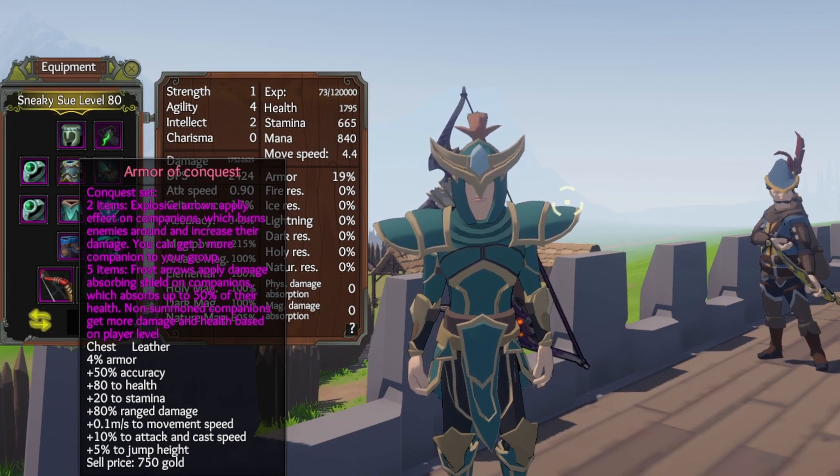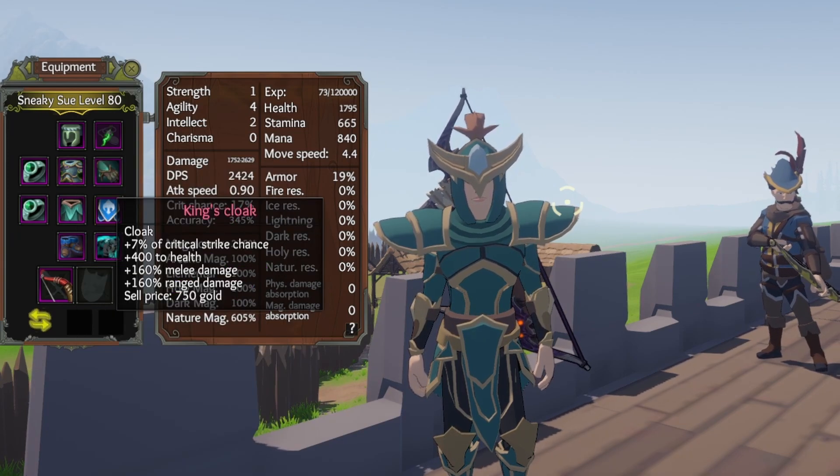The stats of the armor itself are pretty decent — accuracy, health boost, a poor stamina boost, range damage, a bit of movement speed, attack and cast speed, and jump height is increased. Let's move on to accessories.